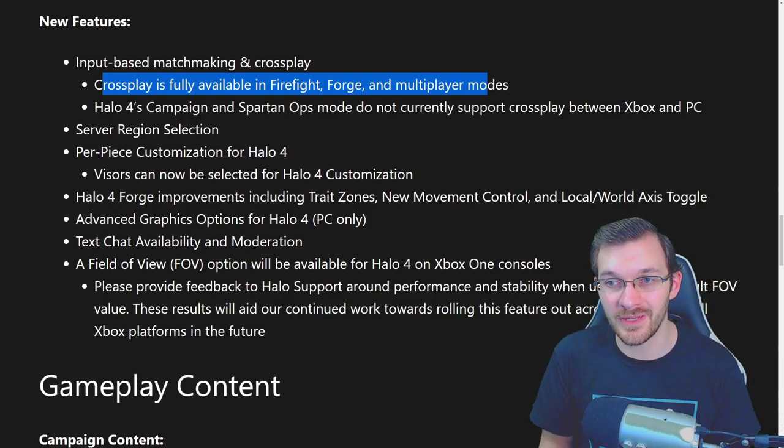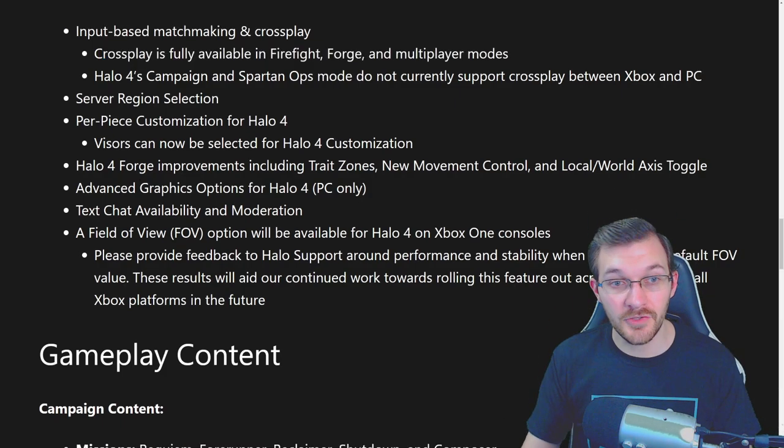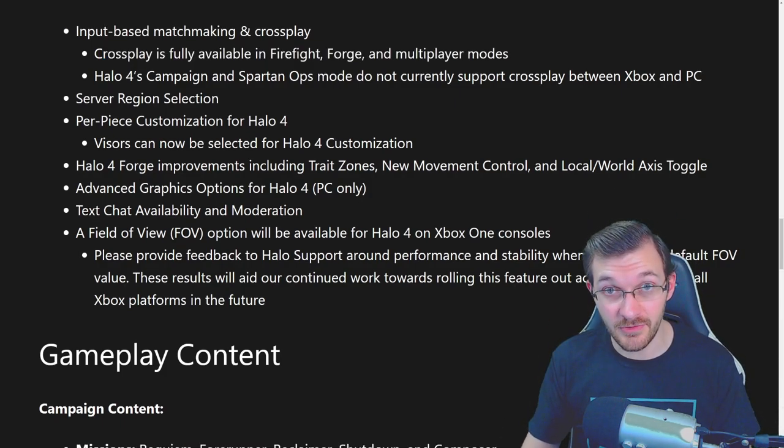Forge has some updates as well, including trade zones, new movement controls, and a local world access toggle. There's something really cool you can now do in Forge that you were never able to do before and that you can't do in any other Forge — we'll check it out later in the video.